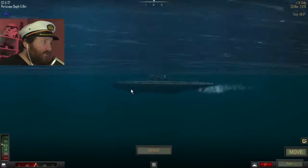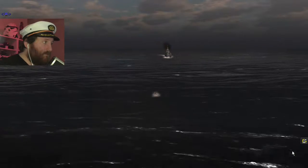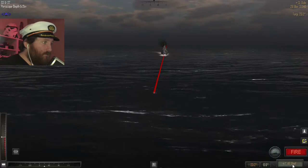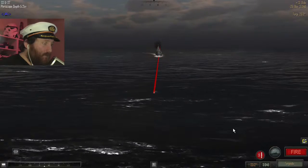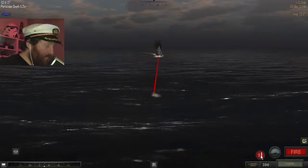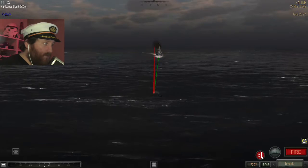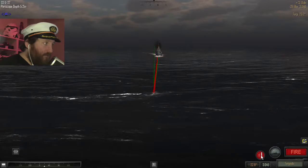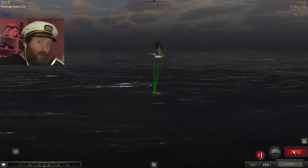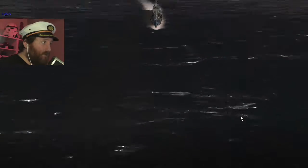Now he is heading straight for me. 30 degrees starboard, two thirds throttle. We have a solution. Solution is 23.2 on his nose. I also want another torpedo at 22.2, and another one at 24.2. I don't know which way he's going to go, so I'm going to take my chances and fire it down either side of him. Let's hope for a hit. Three torpedoes in the water.